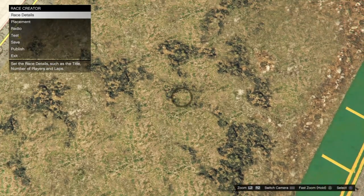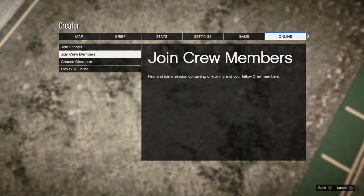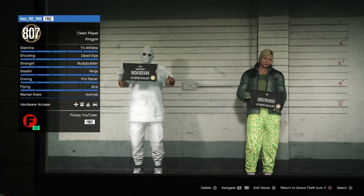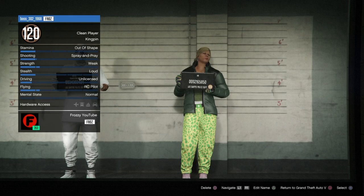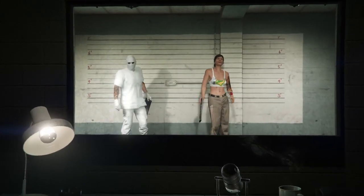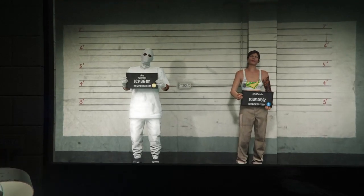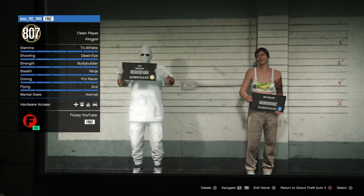Go ahead and accept the alert. As soon as you spawn back to this screen, go to pause, go to online, and choose a character. Once you get to the character screen, go to your second character and delete it — it will ask you to type 'delete' to confirm. Then return to GTA 5 Online. Do not click on any characters — just hit circle to return to GTA 5 Online.